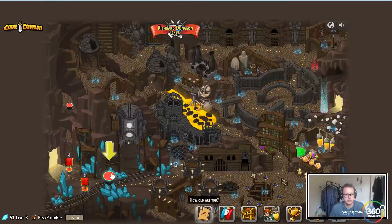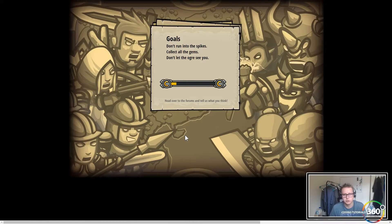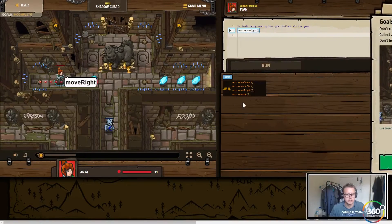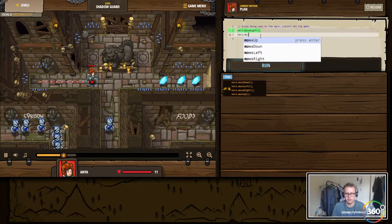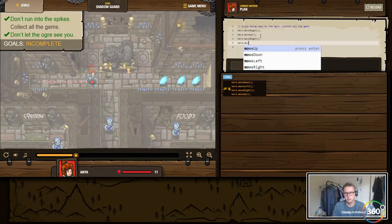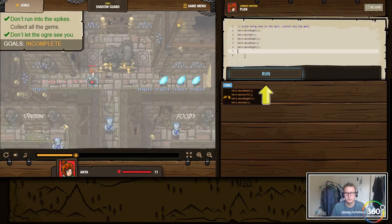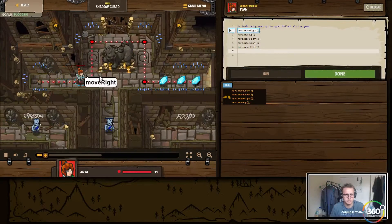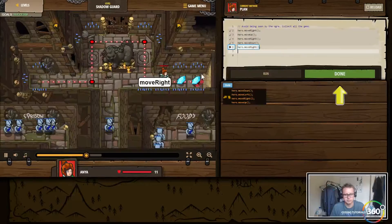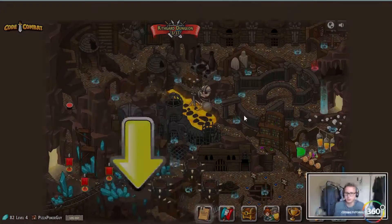We got our gems, we got our experience - Shadow Guard. Let's continue forward. We don't want the ogre to see us, so we want to go around instead of straight across. Should be pretty straightforward - we're just moving right then moving up. Hero dot move right, hero dot move down. We should be right here now, then hero dot move right one more time. Move right, move up - the statue's blocking the view so they don't see us - move right, move down, and we're done. It's more about thinking about how to problem solve than how the functions work.